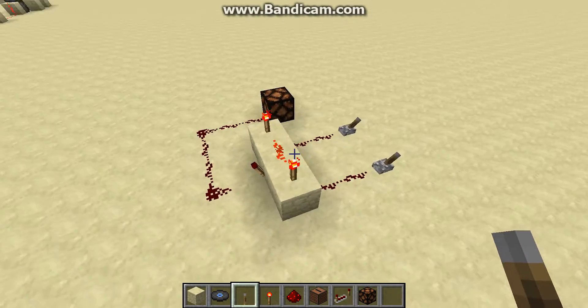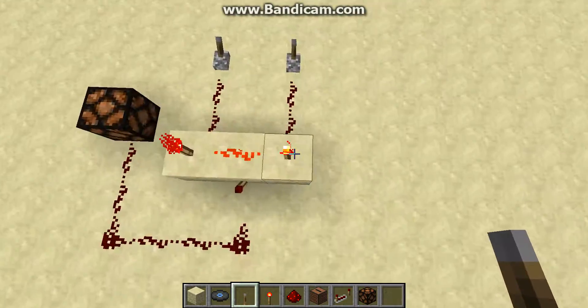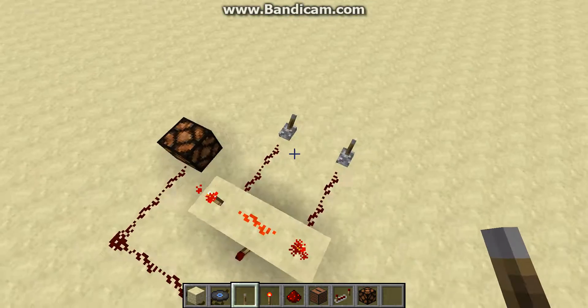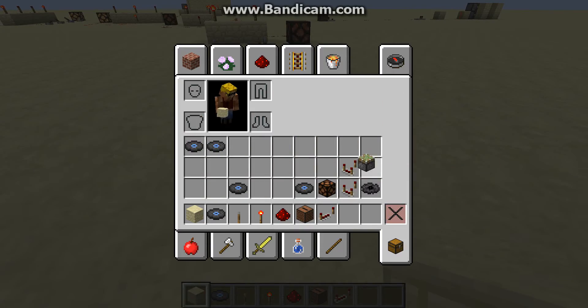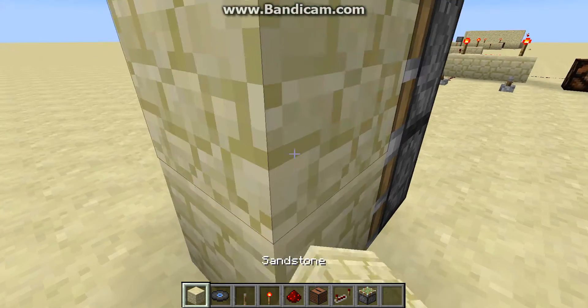This gate has many, several applications, especially in the survival mode of Minecraft. An example of a use for the AND gate would be to make secret entrances, such as locks.